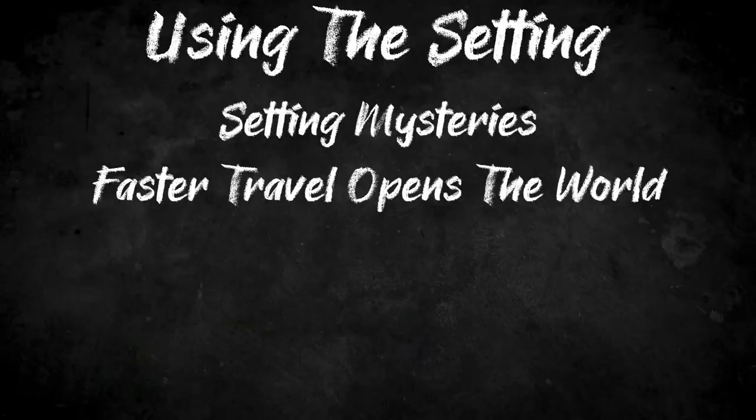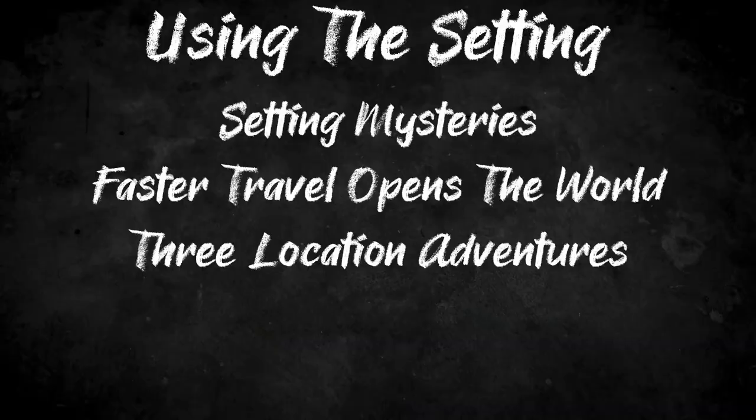Scattered throughout this world are pockets of mystery that you can use in order to create your adventure. As the harnessing of magic has occurred, the world has become smaller — not physically, of course, but through travel. There are now faster ways of travel than you'll find in most fantasy games. And even with traditional overland travel, it doesn't take that long, comparatively speaking, to travel from one side of Tural to the other. This gives you the chance to highlight locations with many completely different atmospheres in the same adventure, as while travel isn't necessarily easy, it is still more readily available than you would find in most other games.